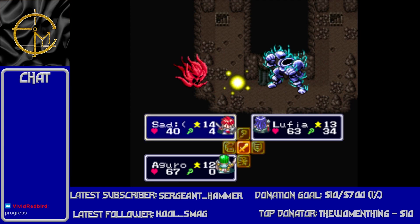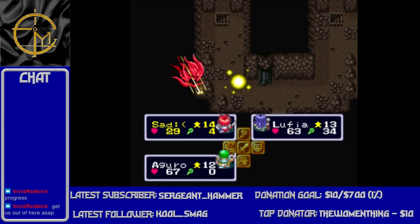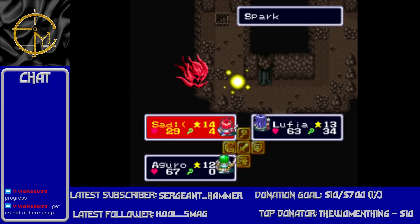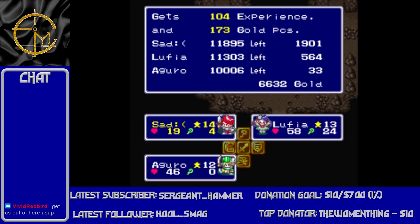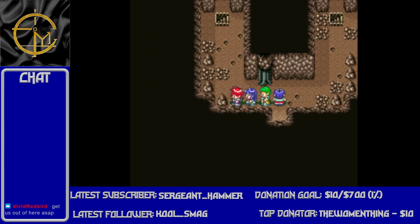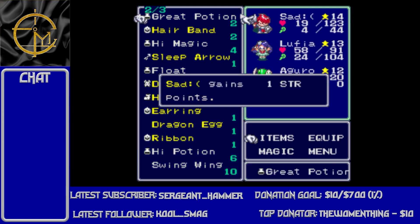This is — no, wait. I lied. This is that branch. Rally says progress. Get us out of here ASAP. Oh, that was nice. That was not nice. That was also not nice. Okay, this is the branch — right would be the items, so I guess I'm going left after I heal.